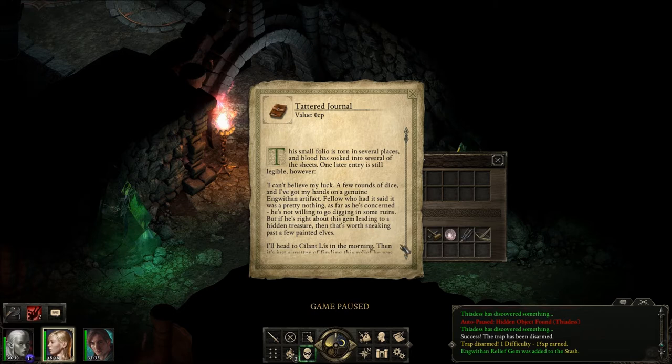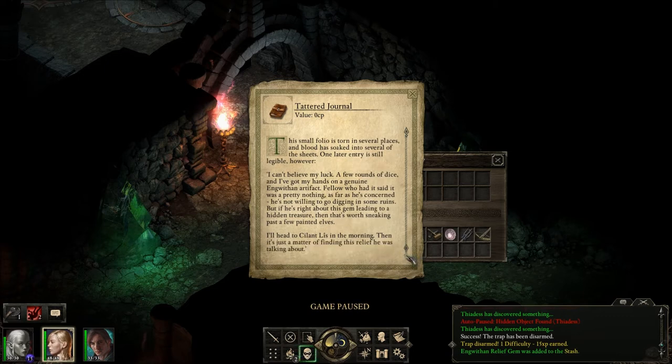I can't believe my luck — a few rounds of dice and I've got my hands on a genuine ingwithin artifact. The fellow who had it said it was pretty much nothing as far as he's concerned, but he's not willing to go digging in some ruins. But if he's right about this gem leading to a hidden treasure, then that's worth sneaking past a few painted elves. I'll head to Silent Liss in the morning — it's just a matter of finding this relief he was talking about. So the gem leads to a hidden treasure.